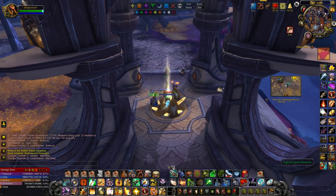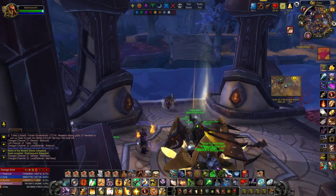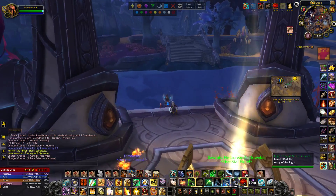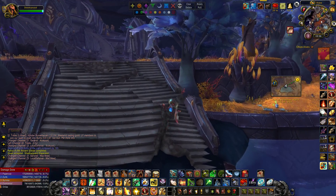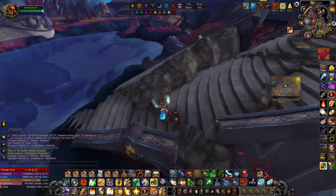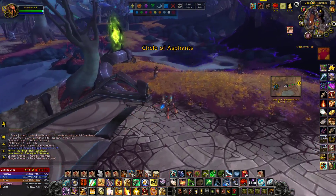Okay guys, Thomas here. Today we are going to be doing a Greater Invasion Portal. It's right here on the map, so we need to come over to this invasion point — it's typically across the water. They always spawn at different locations but normally it's relatively the same area. I hate it when there's broken visual stuff like this. Blizzard thinks it's cool to put effects like this in the game, but in reality it's just absolutely annoying.